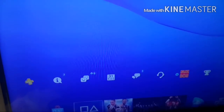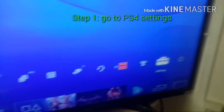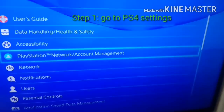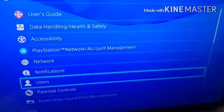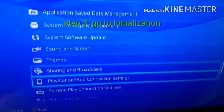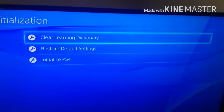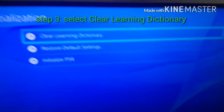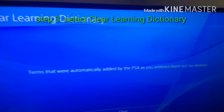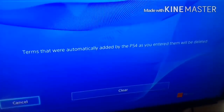Alright, this is how: go to Settings, then go to Initialization. Right here it says 'Clear Learning Dictionary,' which is the saved words that you've used. Then go to Clear.